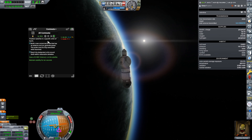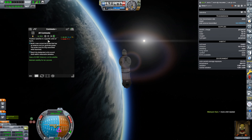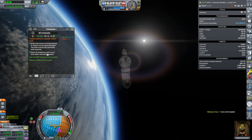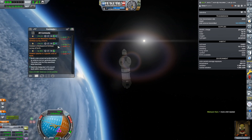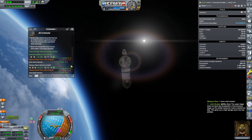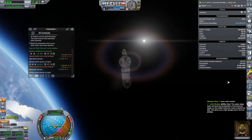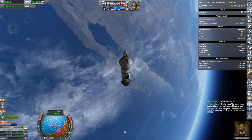Oh, that's why I had that craft — to position a specific satellite in orbit of Earth, and that's why it had the Science Junior onboard. Now everything's making sense. This is why I need to take better notes. I never grabbed the orbit contracts. I said I can't forget to grab these orbit contracts, and then I didn't grab them. Wow.